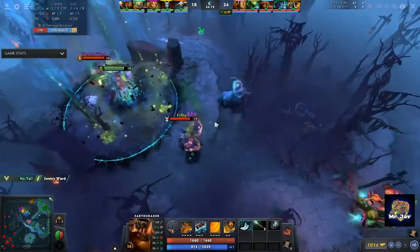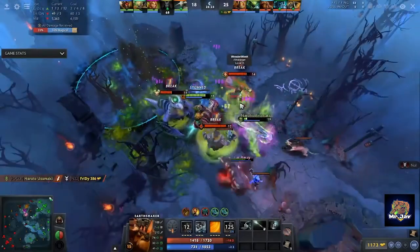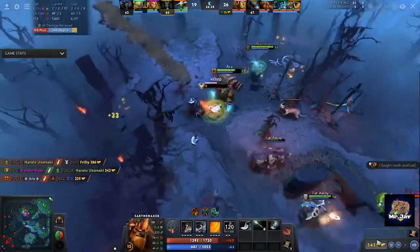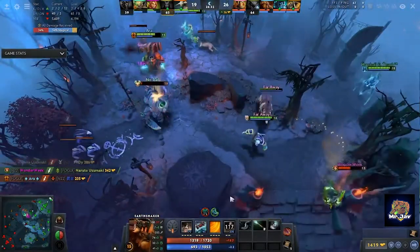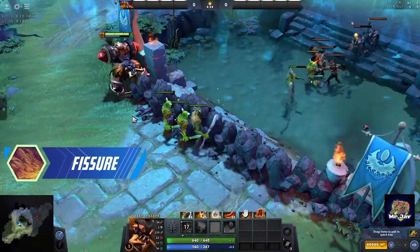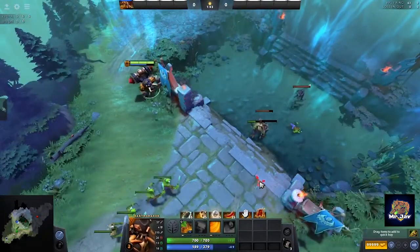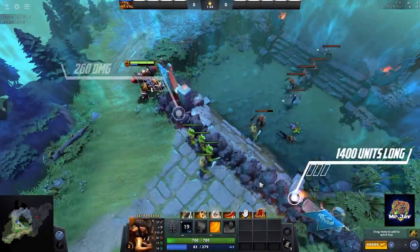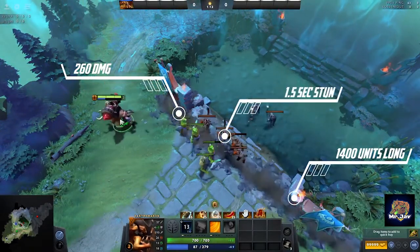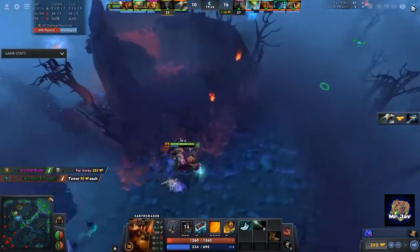Riker Stonehoof, or Earthshaker, is a melee strength hero who is usually played as a position 4, ganker, or roamer in the current patch. He's got an array of stuns built into his kit that allows him to be an amazing initiator and counter initiator. His first ability is called Fissure — he slams the ground with a mighty totem, creating an impassable ridge of stone while stunning and damaging enemies along its line. The ridge is 1400 units long, deals 260 magic damage, stuns for 1.5 seconds, and lasts for 8 seconds. The ridge is considered as terrain, making it impassable even with magic immunity.